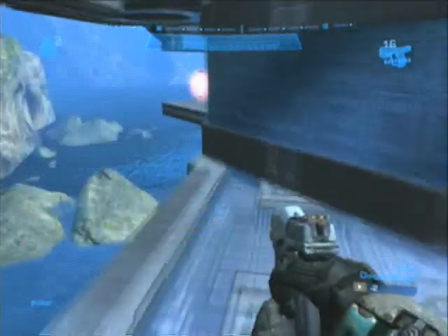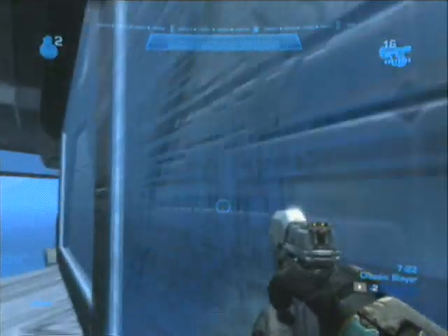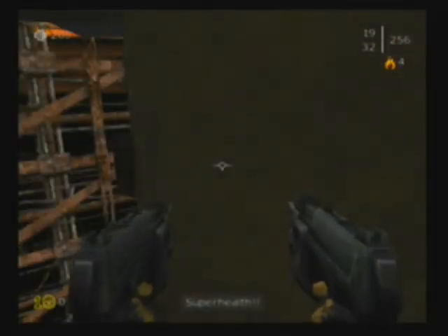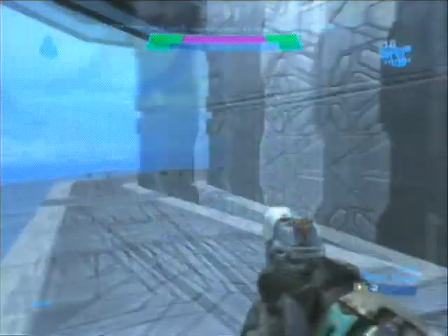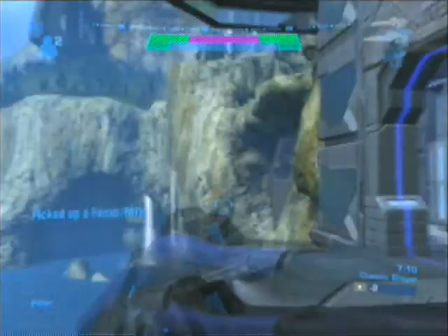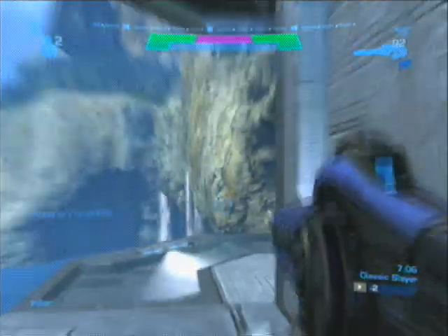Let's go this way — overshield, mega health. Around the corner, watch out for the grab balls. And we're on the ledge. Come around here — it's the railgun. Very nice. Look at that railgun go.